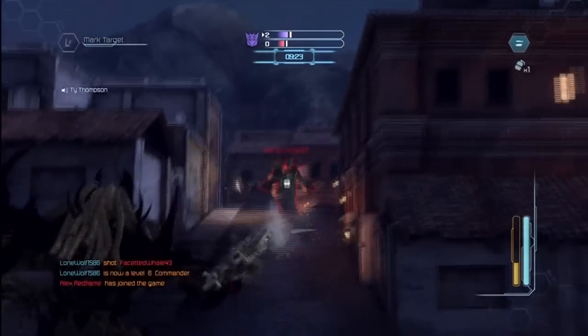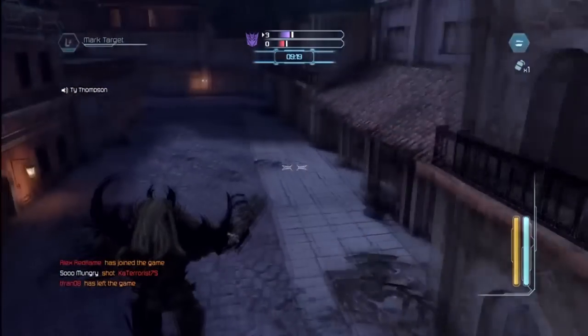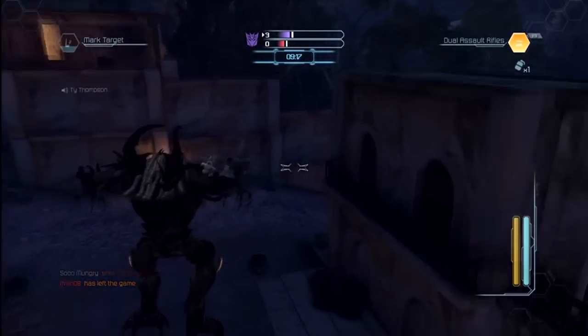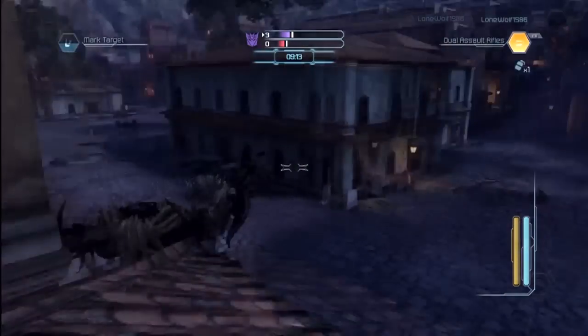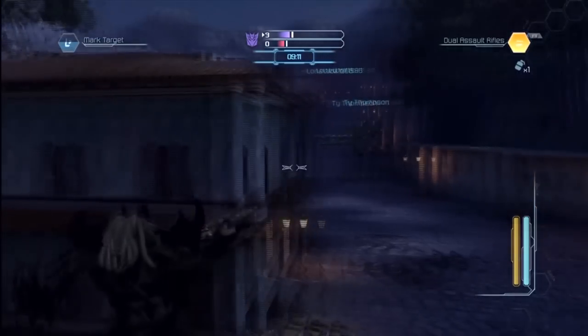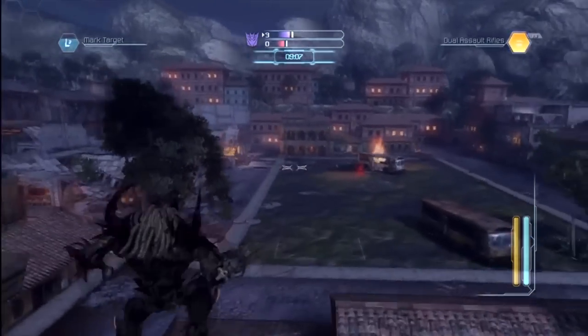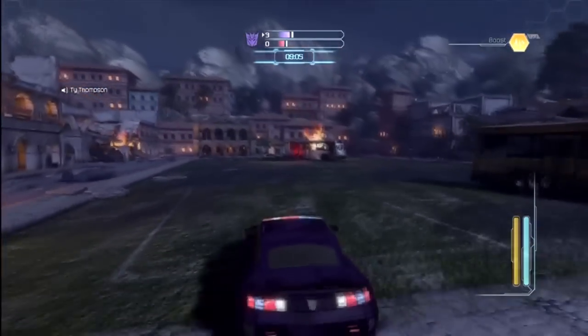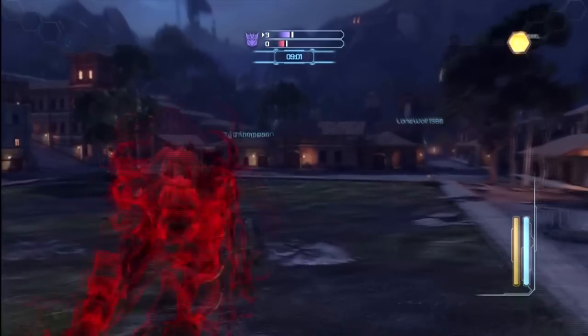He uses an assault rifle for his primary, and his primary ability — which you use with the right bumper — is dual assault rifle, so he pulls out another assault rifle and you can use that for double the damage. That's pretty good. You can take down people pretty quick, especially if you're rolling with two Enforcers and you've got four sets of guns on someone.